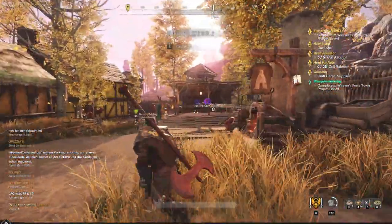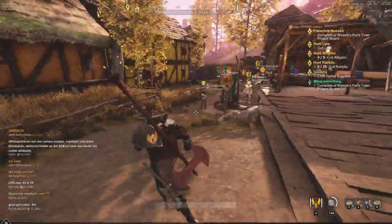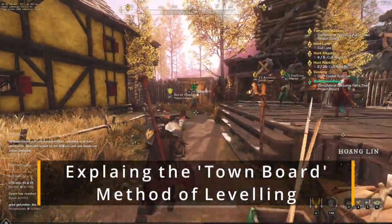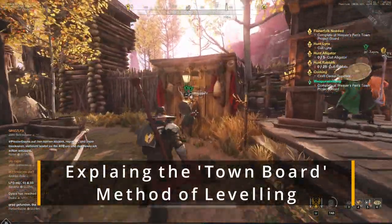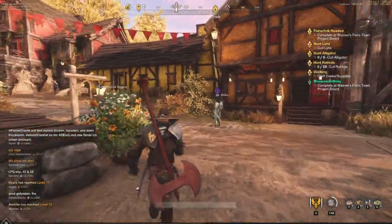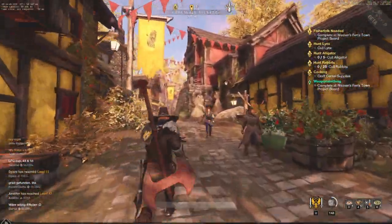You're going to want to make sure that you've got raw materials like iron and things ready to go in these outposts and settlements. What you want to be doing is basically using those town board quests to level up as much as you possibly can — they give you as much XP as the main and side missions.